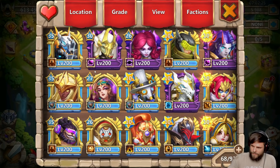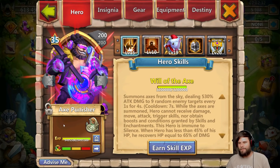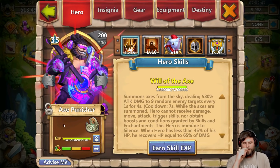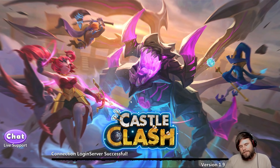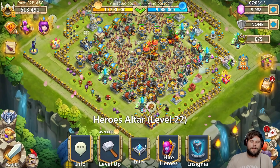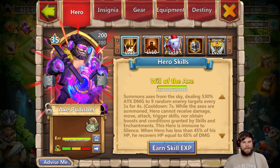The second must-have hero is a focus hero - Axe Punisher. I was always against using Axe Punisher at first. T Dizzle kept begging me to start using him, saying he's the best, and I always said no. Now I want absolutely nothing to do with Real Fox - I just want Axe Punisher. T Dizzle, you were right.